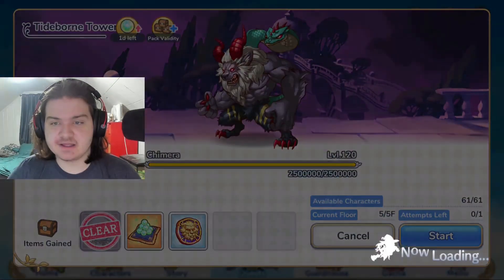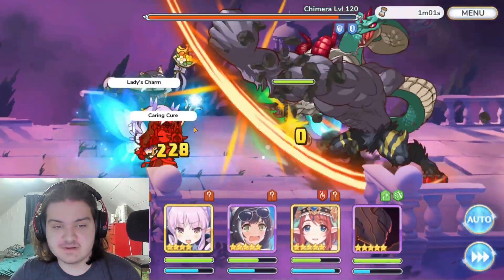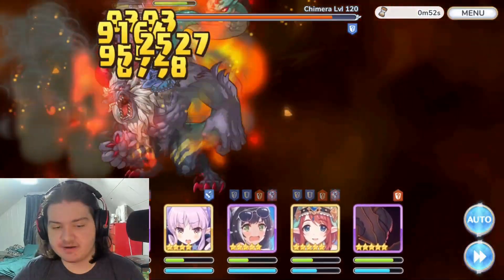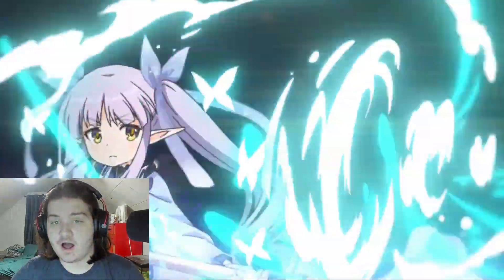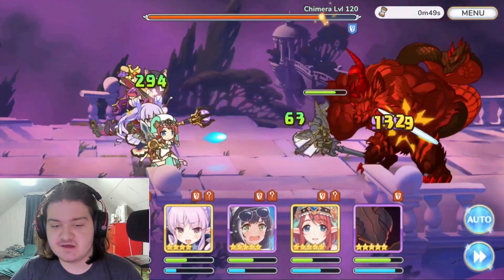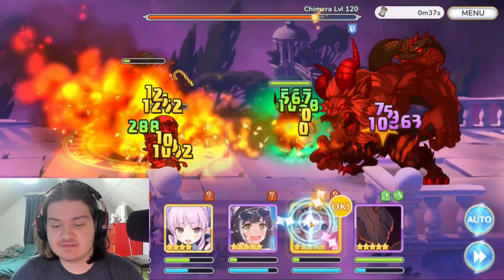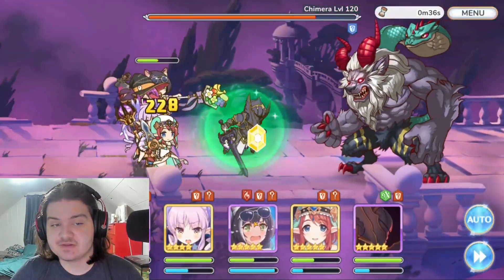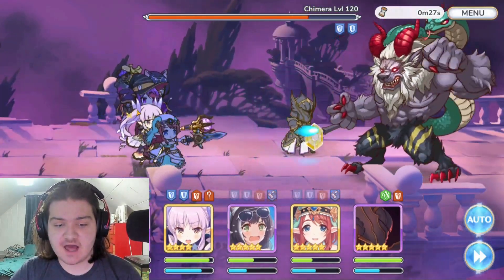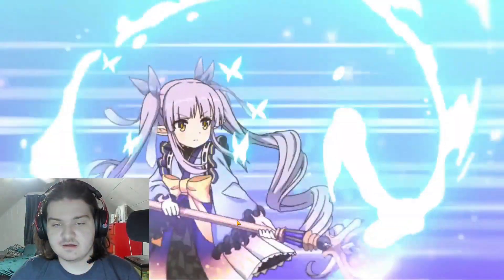I'm putting this into auto mode and double speed so we don't go too fast. That yellow barrier she's projecting is the attack-up buff for all allies. Her skill hit for around 5,000 damage — obviously not the craziest damage, but more than enough. That yellow circle spawning around allies is the magic attack-up ability. We're about to get hit with the boss's union burst any second now and Carol's dead, which is fine.